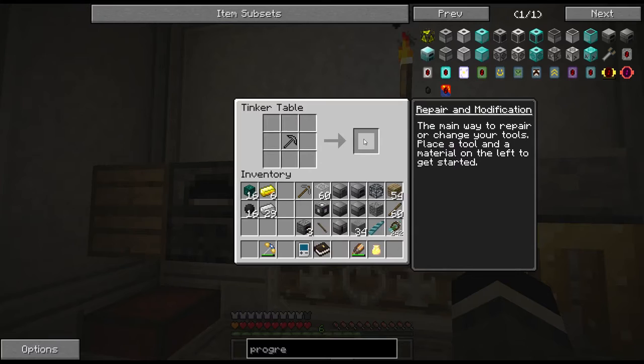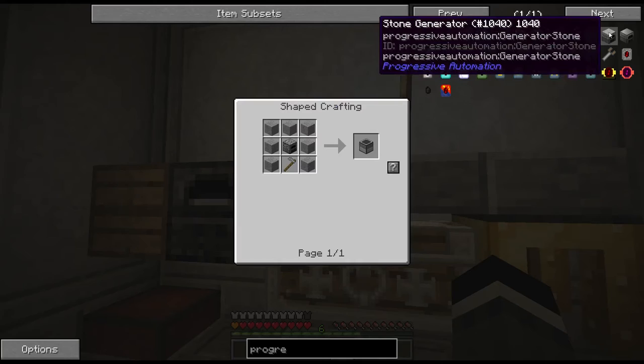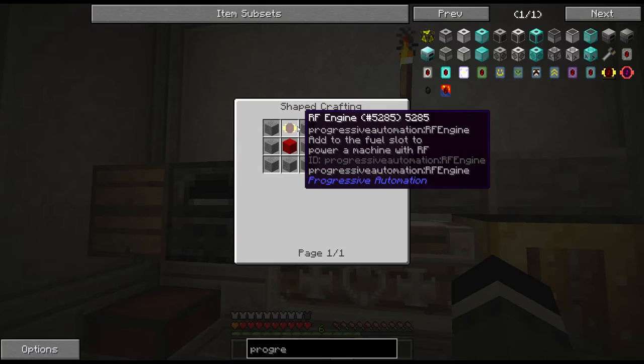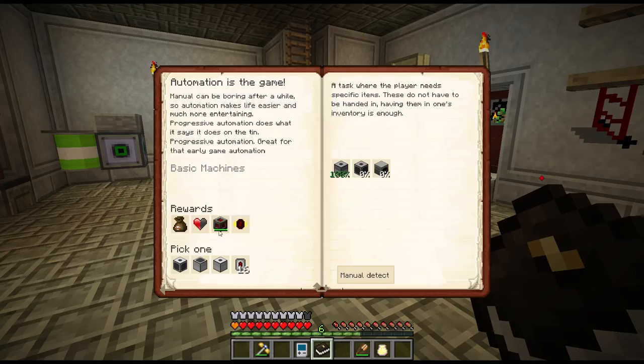Furnaces. Let's go ahead and craft these guys up. We've got a stone miner. A planter takes a hoe, and a generator takes a block of redstone plus an RF engine, which takes gold, redstone, iron. I don't have all that stuff ready, so let me go ahead and make those off-camera, and then we'll turn in this quest and get another RF engine, another hardened energy cell. Let me get that ready.